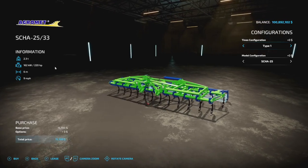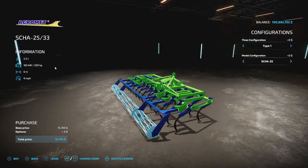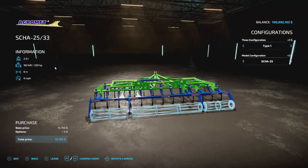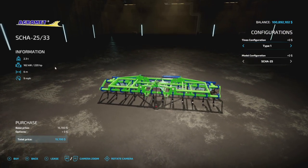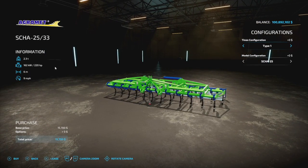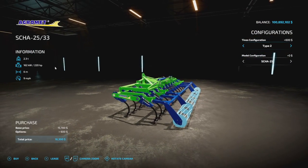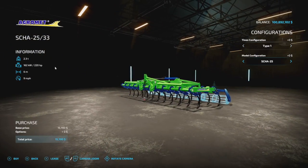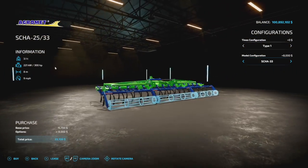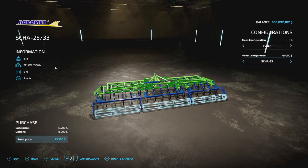Next we have the Agrobat SCHA 2533 — a cultivator for PC and Mac players. It weighs 2.3 tons, 6 meters working width, requires 220 horsepower, and works at 11 miles an hour. Love the colors — lime green, blue, baby blue. You've got different types of tines on the bottom and you can make it larger: go up about a ton to 300 horsepower and 8 meter spread.